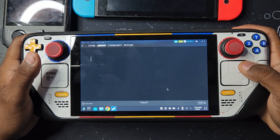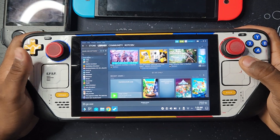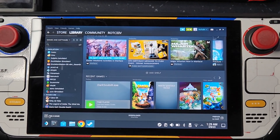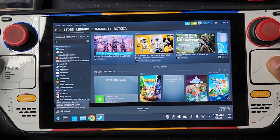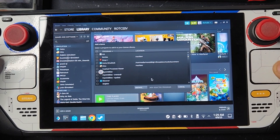Go to Library, then you want to go to Add Game, and then Add a Non-Steam Game. Then press Browse.